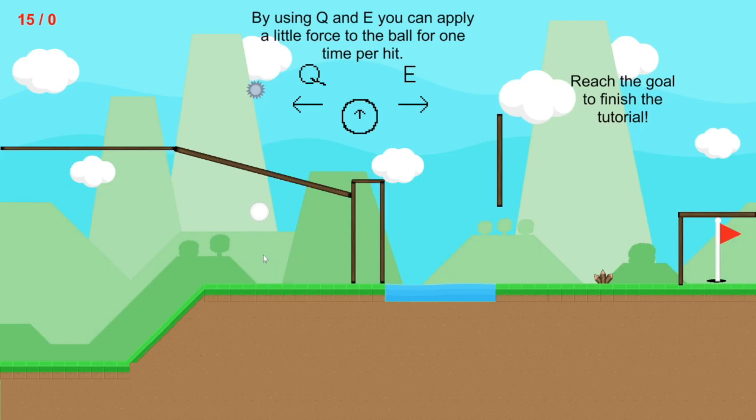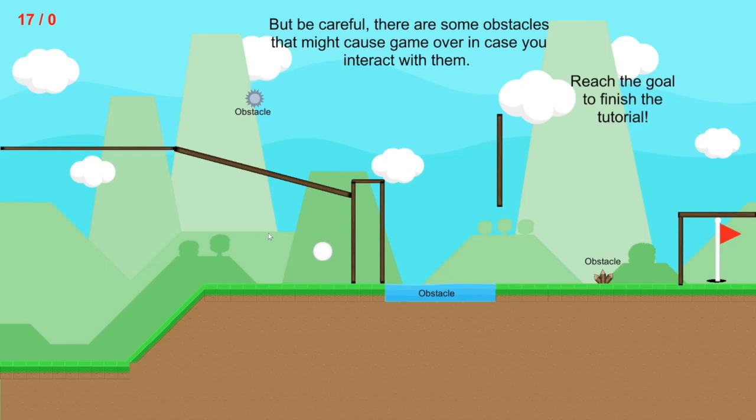When I was watching them play this in the Expo, they nailed it every time — they got every single hole in one. I don't think we're going to manage that hole in one. The other feature is, once per hit, you can nudge the ball left and right with Q and E, and you can nudge it up with space.